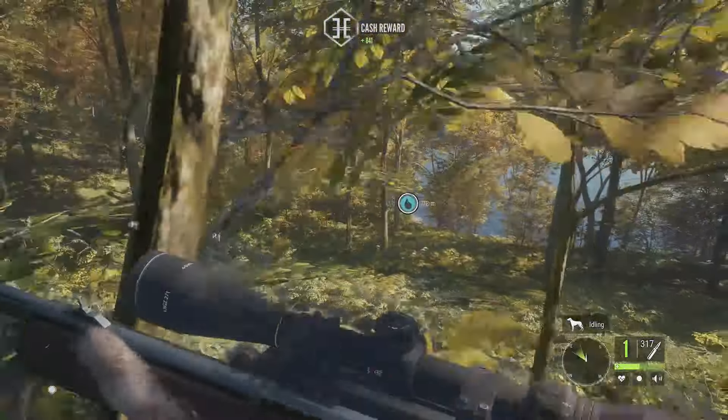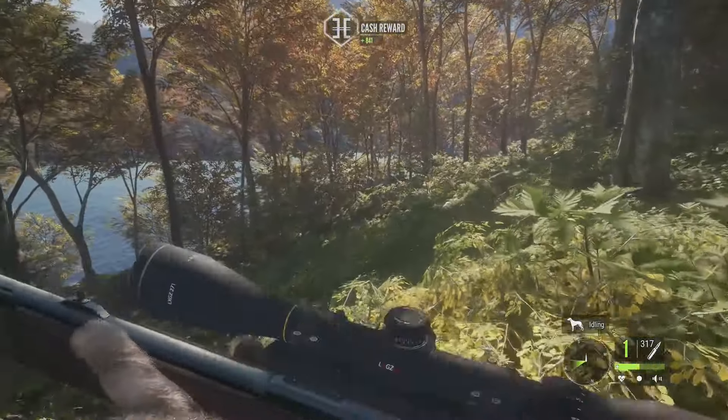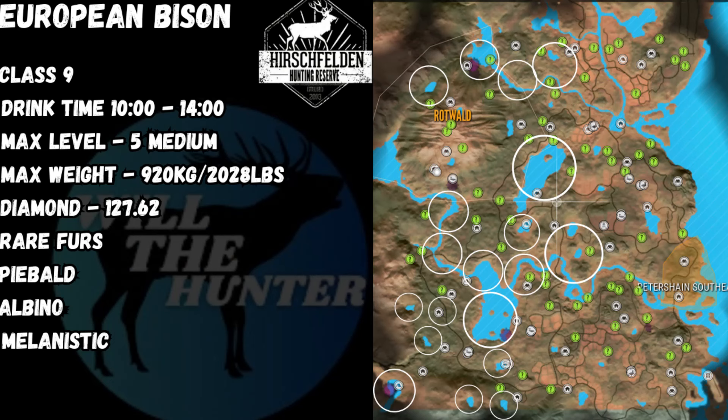Now for the European Bison map guide for Hirschfelden: they can be found primarily on the left side of the map. You will find zones in the middle as well, but you will not find any zones on the far right. That'll do it for this guide — I really hope it was helpful. If it was, don't forget to like and subscribe, and I'll see you guys in the next one!